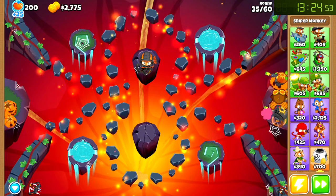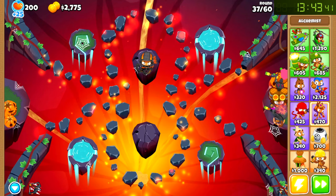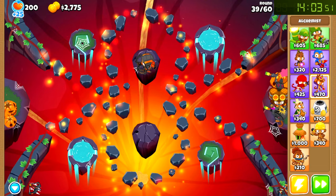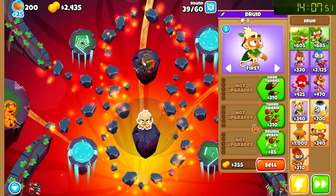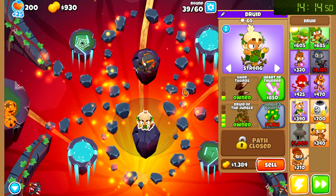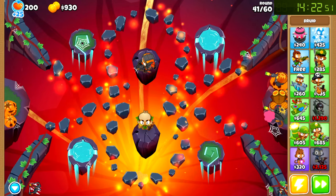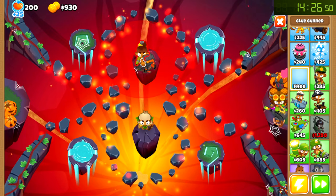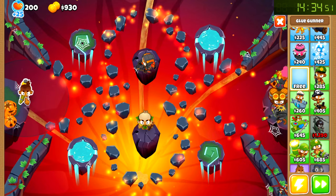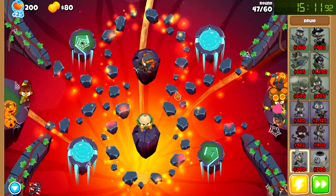We can pop camo, we can pop lead. My brain is... Apparently I cannot perform very well under stress because I'm just freezing up. I have no idea what I want to get. Maybe we could do that, probably. And Heart of Thorns. Do we want to get the Heart of Thunder as well? Or is there anything better we could do with the 900 measly dollars we have left? I mean, we have a free glue gunner. That's not gonna do as much, but something. Let's just get the Heart of Thunder to spend the last bit of cash.